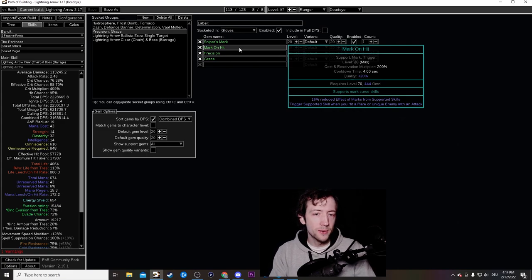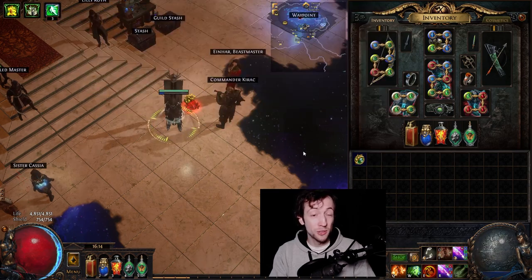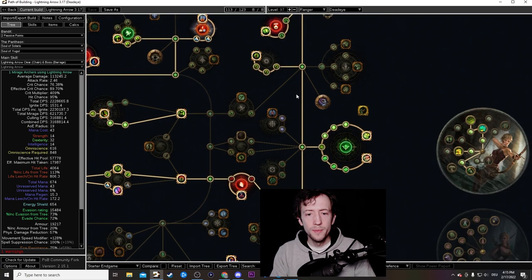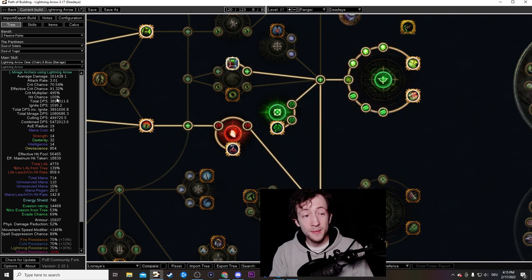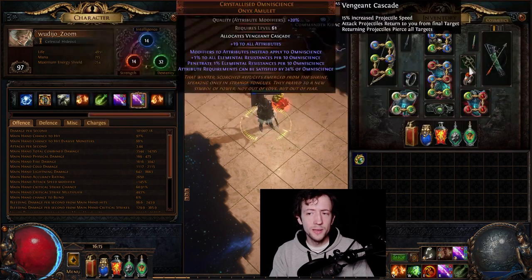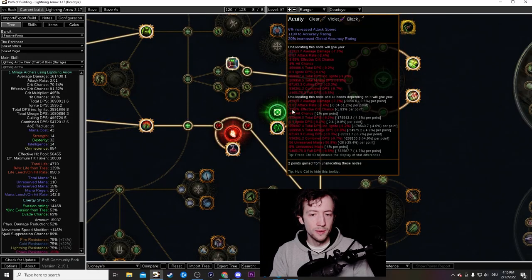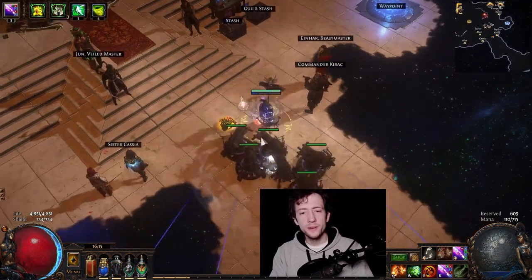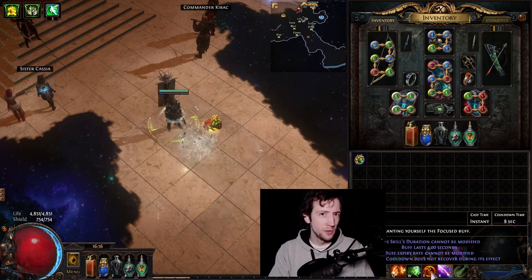For some endgame bosses like Maven or Sirus I removed Mark on Hit for slightly more mark effect, and with a white socket you can swap in Flame Dash. For Precision, I have a level 20 gem and took one accuracy wheel with zero accuracy rolls on gear and still have 100% hit chance normally, 97% and 88% against evasive monsters. Precision as mana reservation efficiency mastery solved the accuracy issues.